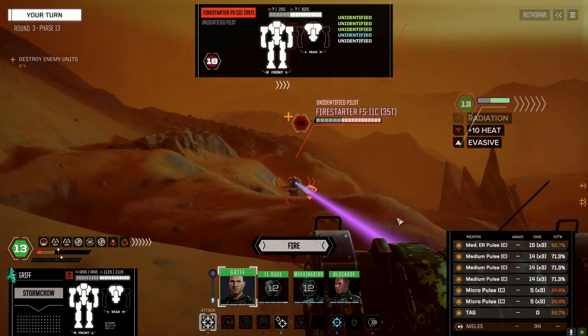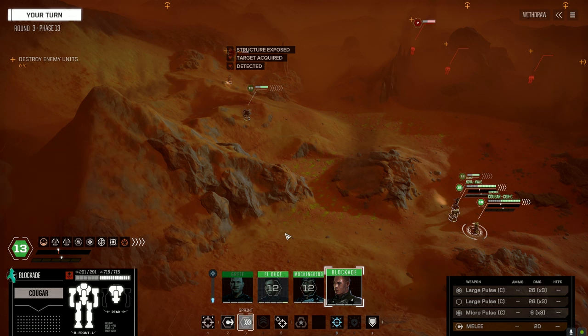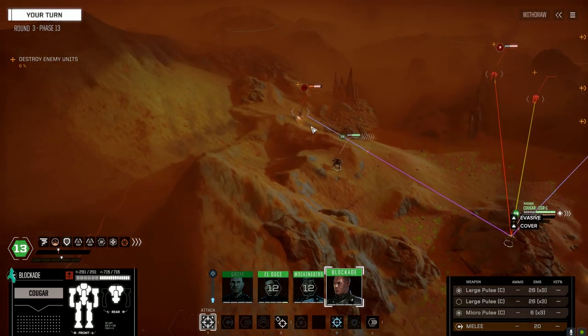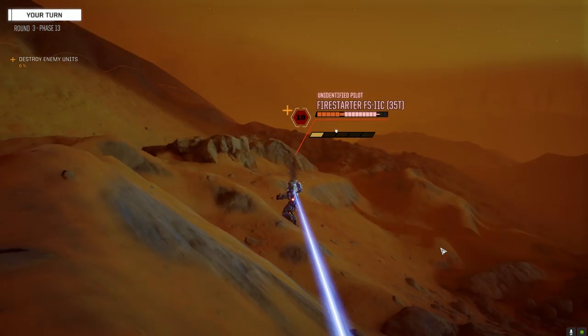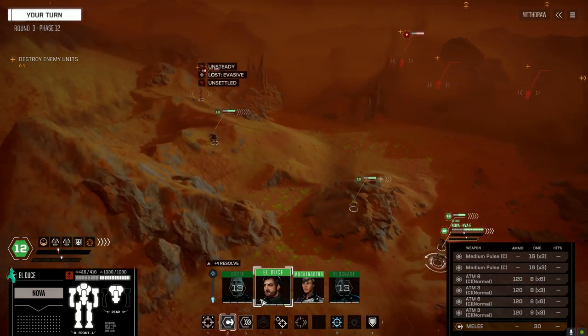60% - barely a hit. Looks like we're up against seven mechs and one vehicle. Getting eyes on him. Had to go through some radiation. Leaving the micro pulses off for a tiny bit of heat savings. Got the TAG on him - yes! Blockade, can we get on that guy? Moving fast, both firing - nice shooting! Scored a critical hit. Trying to burn through this guy's side fast to get rid of him.